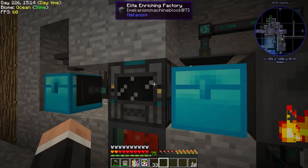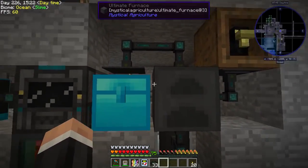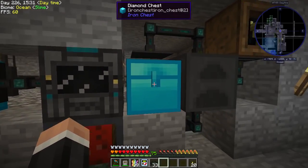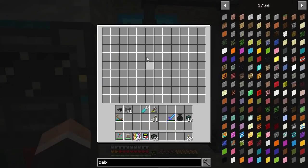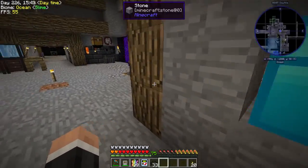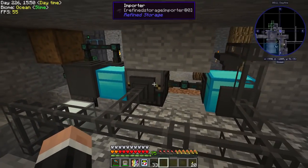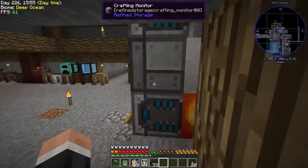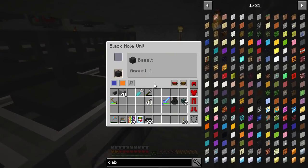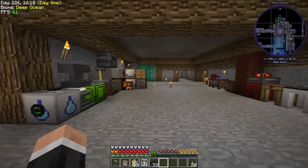Initially I just had a conduit connecting the two, but for whatever reason it wasn't working — I couldn't get it to output to the side no matter what I tried. So I found out it has auto-eject, put this chest here as a buffer, and then from here it goes to another buffer chest. Then we've got an importer with a stack upgrade to pull everything out.